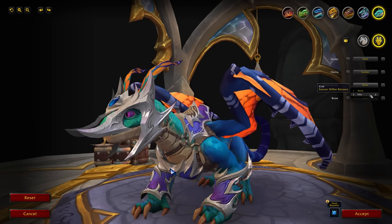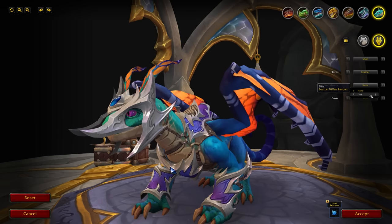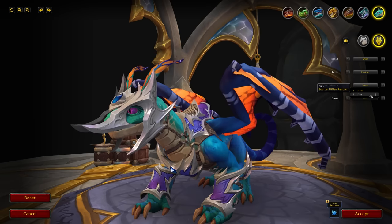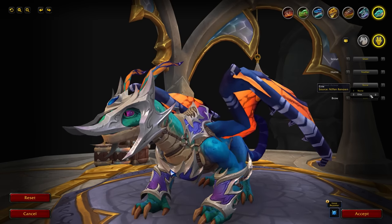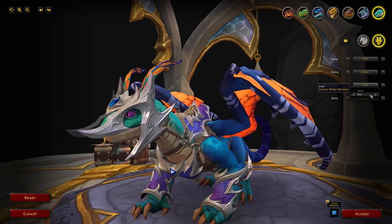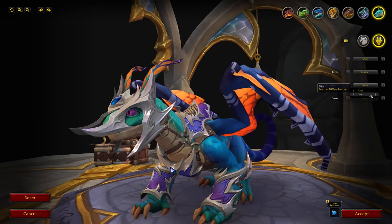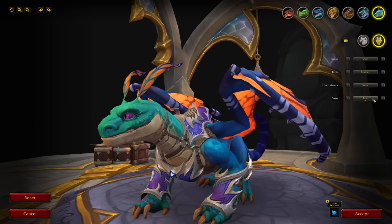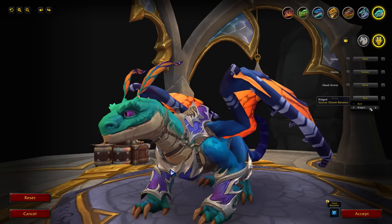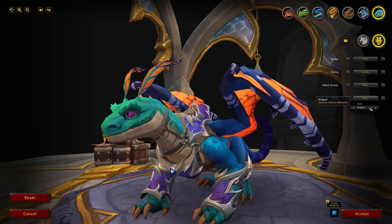For head armor there's the standard elite head armor seen on all the other drakes. On PTR it's a little bugged visually, and the coloration seems off, but that will fix itself once we get to the live game. This comes from the Niffin Renown, so if you've already unlocked head armor on your other drakes it should unlock here too. Finally, for brows there are two options: bare and ridged, which gives the drake a more pronounced ridged brow.